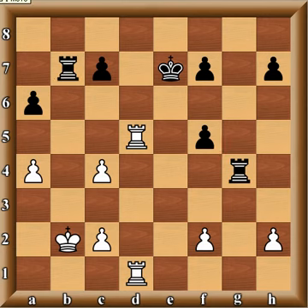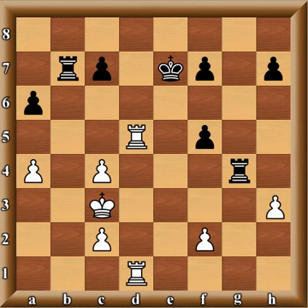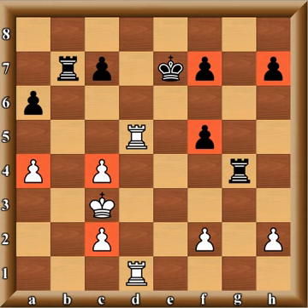Now black strikes back with Rxb7, and we have an interesting position — the pawn structures are almost mirror images of each other. Black has these ugly doubled pawns and white has similar ones. Black has done a good job staying active enough to turn the position into a relatively equal one. Ivanchuk somewhere went wrong and lost the advantage he had earlier.